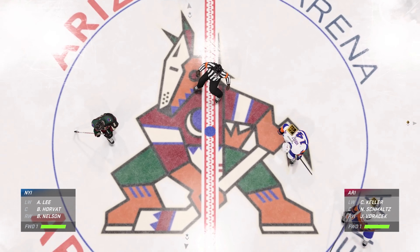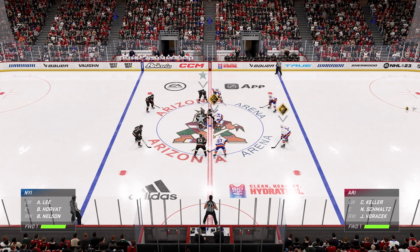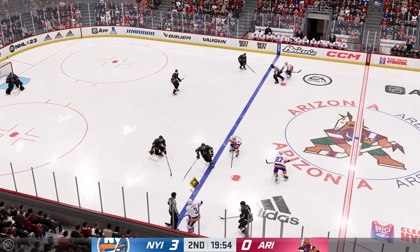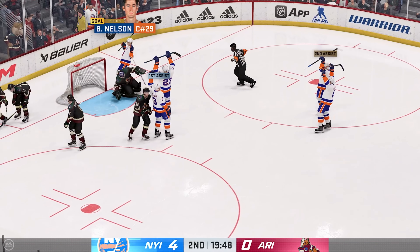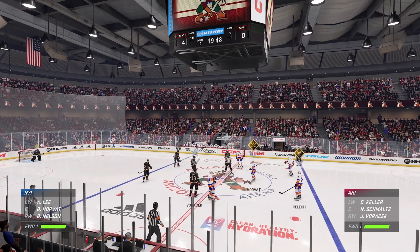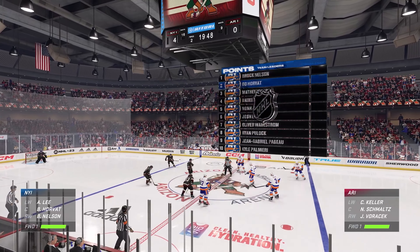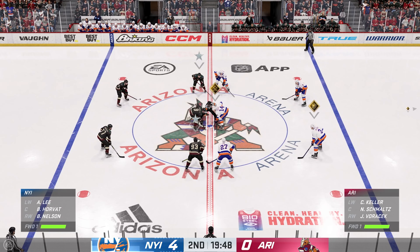Both teams are back at center ice and we are ready to get period number two underway. Let's see if there was any message sent in the dressing room before the start of the second — because it was... They score! That's four straight! This is contagious — it is an onslaught. This game is going to run out of control here pretty shortly. The Islanders are really starting to turn this thing on. They seem a half step quicker all over the ice, and that adds up into a lead that they can extend.